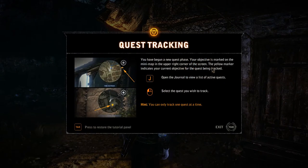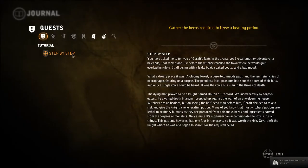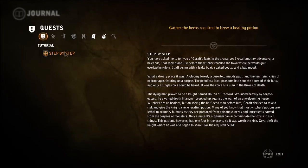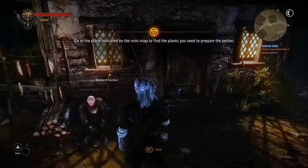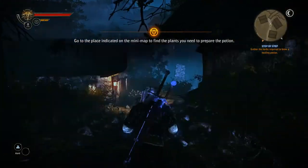You have begun a new quest phase. Your objective is marked on the mini-map in the upper right corner of the screen. Press J to open the journal. Select the quest you wish to track. Go to the place indicated on the mini-map — you'll find the plants you need. There's hidden walls here. It does look a little bit jerky, I'll tell you.